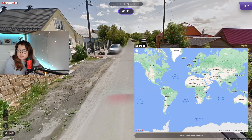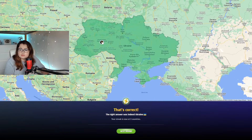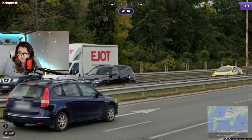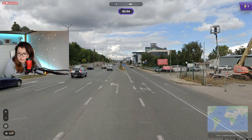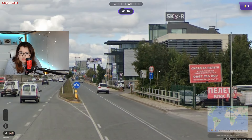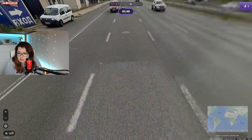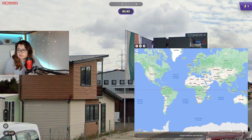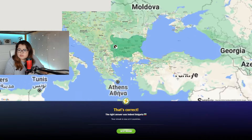We've got a red car here so I have to go Ukraine — that's three. Got some Cyrillic on that van, more Cyrillic here. There's a big Bulgaria flag so that should be an easy four.